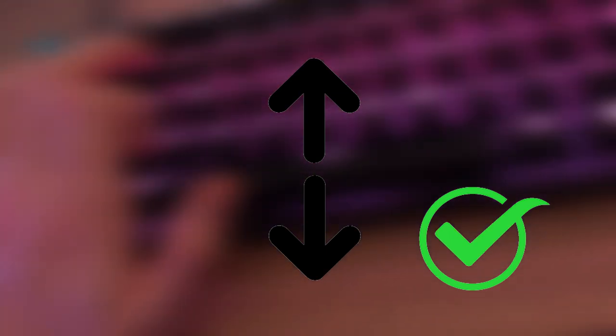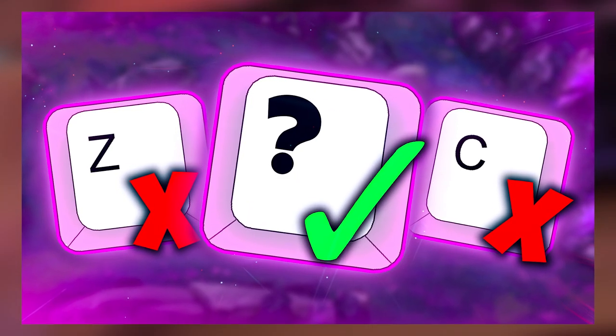If you want to tell me what key bindings you use and why, comment down below or chat on Discord or Twitch — I'm really interested in this. But here's what I think it comes down to: what key gives your pointing finger the least strain. Your pointing finger has the most individual control, but you don't want to overwork it. Moving a finger straight up and down is easier than moving it diagonally — and that's why the X key is the best one to use.